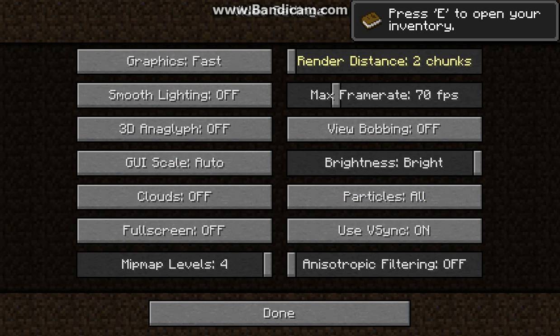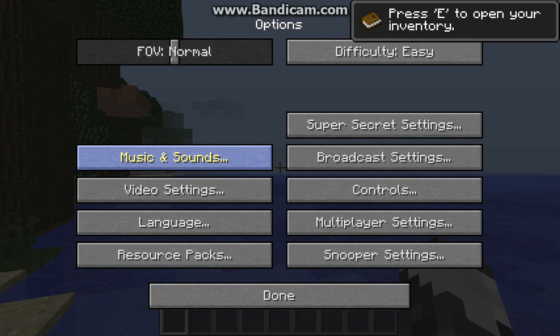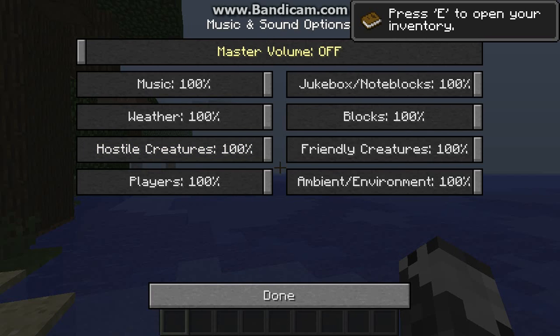Particles can be important — I always leave them on even though they may make the game run a little more slowly. They are very helpful when you're trying to figure out what effects might be on your character at any given time, and we'll talk about effects more later. As for music and sounds, I currently have them turned off because it's a little distracting when I'm trying to talk to you, but periodically there will be music that plays in the background. You can choose to have the music loud, turn it down, or turn it off entirely.